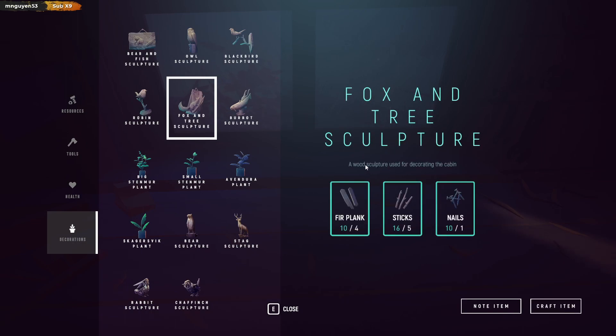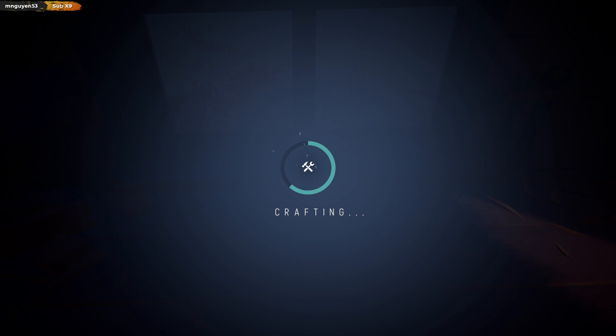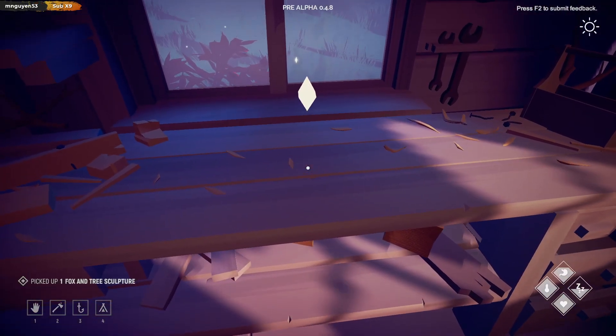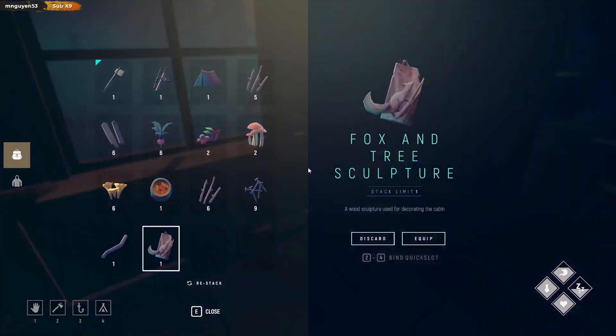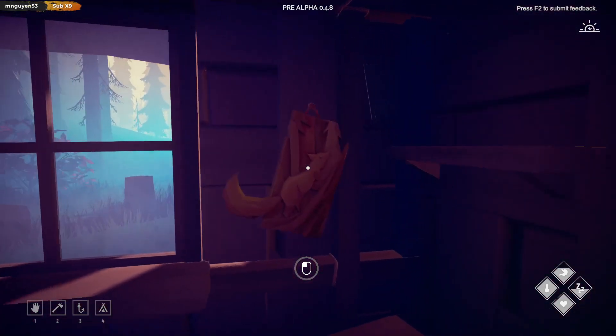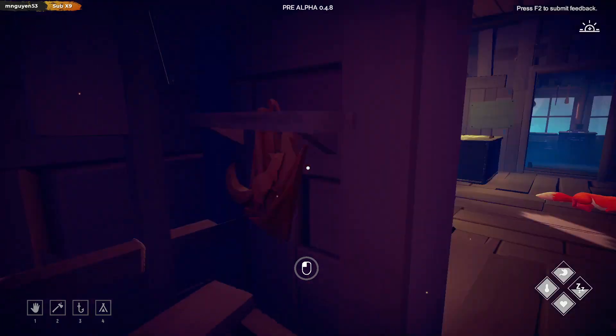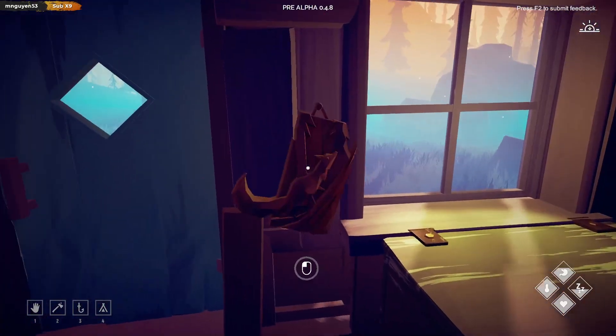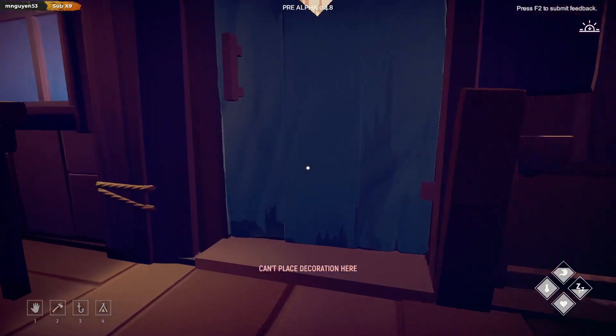Fox and tree sculpture - a wood sculpture used for decorating the cabin. Let's craft that. There we go, and equip. Oh, we can put it where we want! Oh man, do I like... right, I gotta put it above. Should I go outside?